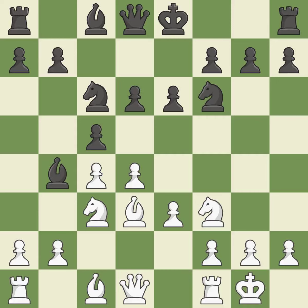Castling kingside tends to be safer because the king is further from the center. It is a fair deal after all captures. e5 gains space in the center, attacks the d4 pawn and threatens a fork on e4. It is the last book move.